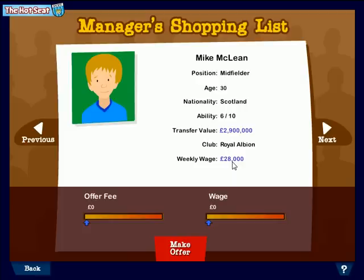I'm going to make an offer to his club to see whether they'll sell him to me. The way I do that is by moving these two sliders. The first decides how much to offer the club for the transfer — I think I want this guy, so I'm going to offer three point two million, a bit over the asking price. And I'm going to offer him thirty thousand pounds wages per week. Let's see whether that's accepted by clicking make offer.